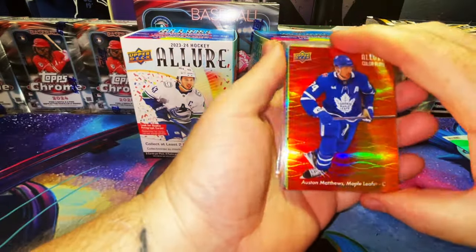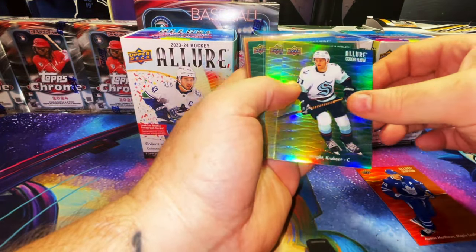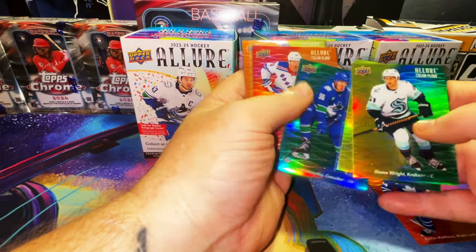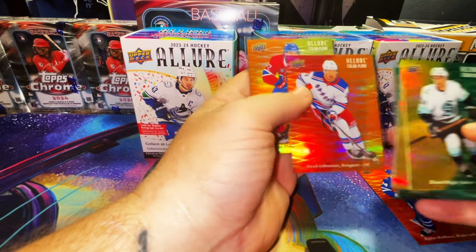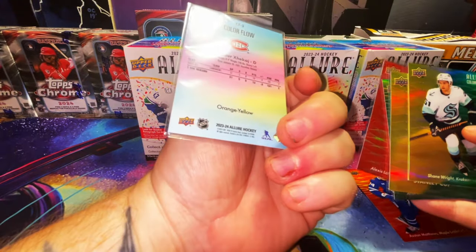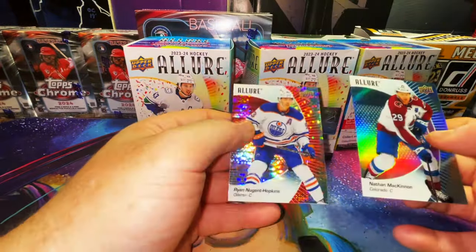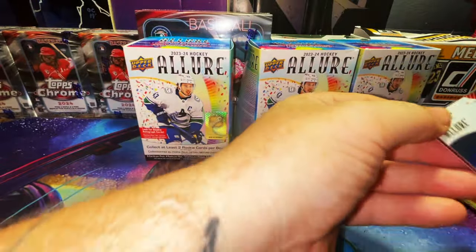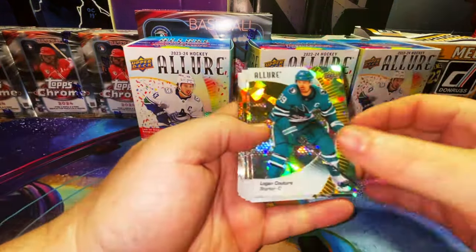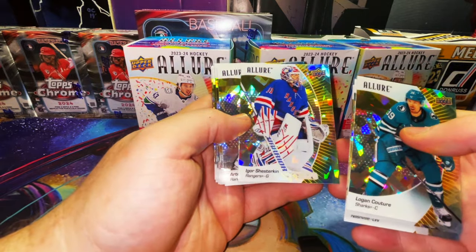Let's go over our color flows, which I like a lot. This one's beautiful - I'm going to sleeve this up. Auston Matthews, one of the best players in hockey, red orange. Shane Wright on the yellow green. Stanley Cup on the yellow green. Kuzmenko on the green blue. Lafreniére on the red orange. Xhekaj on the orange yellow. Nathan McKinnon refractor and the Nugent-Hopkins red rainbow.